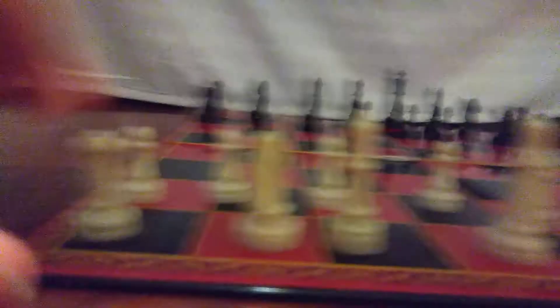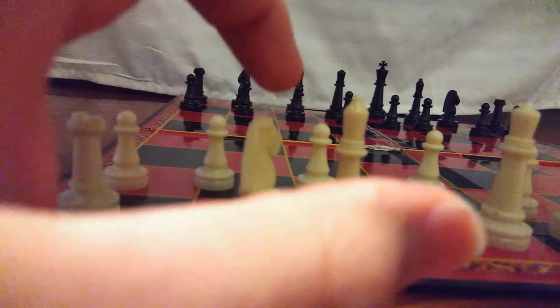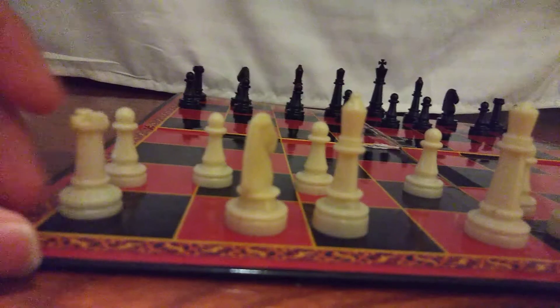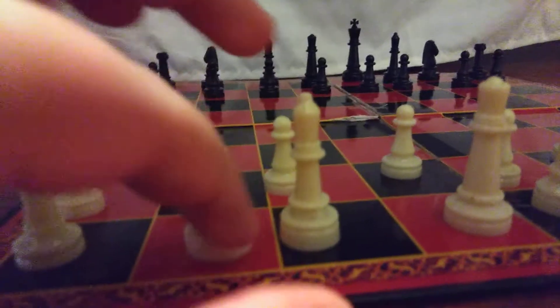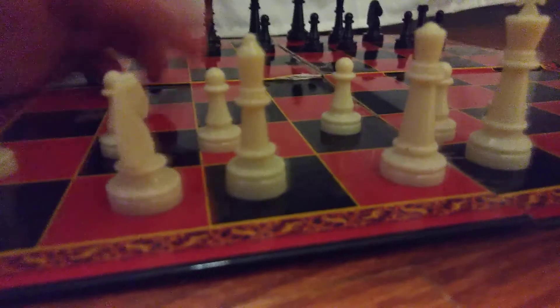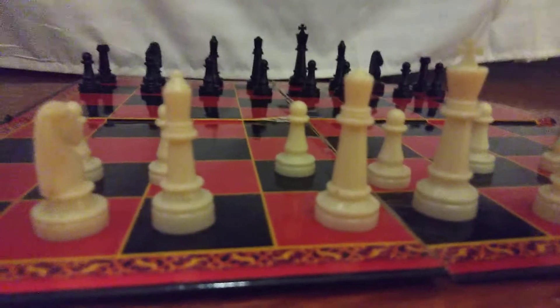So how do you position them? You position your rooks at the corners at the end. You position your knight between the rook and bishop. The bishop is either right next to the queen or king, and you want to place the knight right between them. The pawns just go right in the front — they're like the little soldiers.